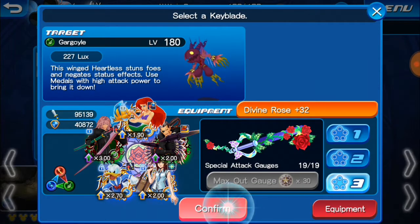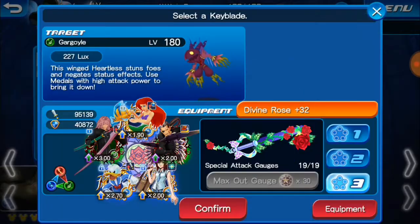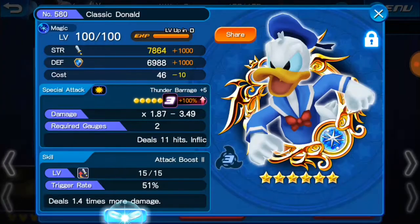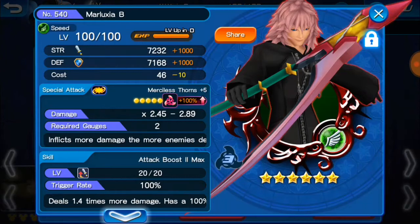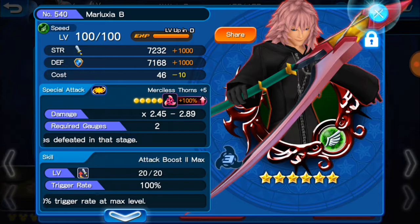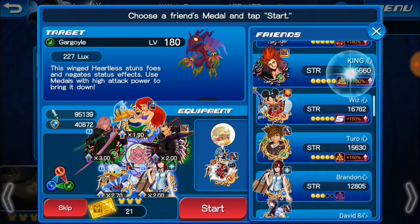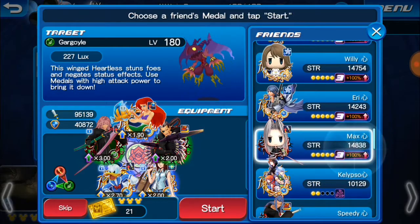So this is the setup I'm bringing in for all of them. Going to be having Ariel and Flounder, no trait, DB3, Zigbar B, AB3, SP2 gauge, Icarry 2, Classic Donald. I've got extra tack on him from the Union Cross event that had him. And then I've got Marley B with AB2 max. Pretty straightforward. Friend metal doesn't really matter, but I will be bringing in a Waf Sephiroth.